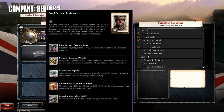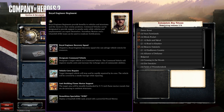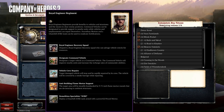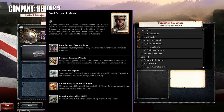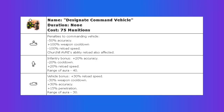This build order uses the Royal Engineer Regiment. This commander gives you access to Royal Recovery Engineers, the Designate Command Vehicle Ability, Vehicle Crew Repairs, the Anti-Building Flame Mortar Support, and the Demolition Specialist AVRE Churchill. I would like to talk about the Designate Command Vehicle Ability in more depth before going to the build order, as much of the potency of this build order revolves around this ability.